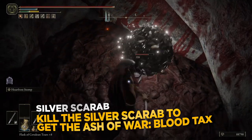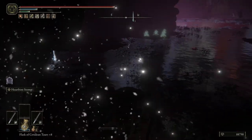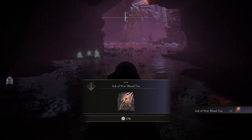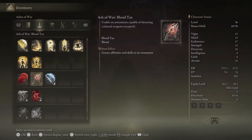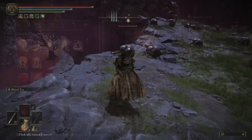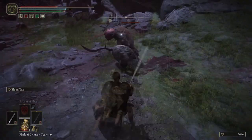Make sure you defeat it and at the end you will be rewarded with Blood Tax. This is an Ash of War that should be used with the Blood Affinity — it will proc bleed on your enemies and it looks pretty much like a Repeating Thrust basically. Here it is in action; it will proc bleed on your enemies, it's pretty strong.